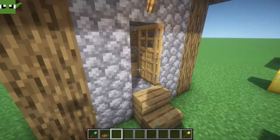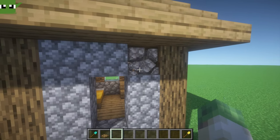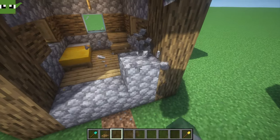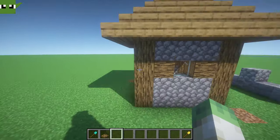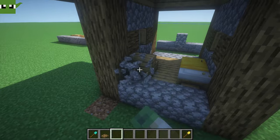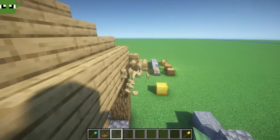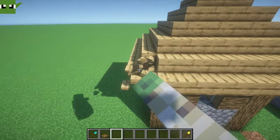First of all we're going to knock off these signs, the door, and then get rid of these bits of cobblestone as well. Same on the back — get rid of all these blocks like that. It opens up the whole house. Then get rid of these and these.